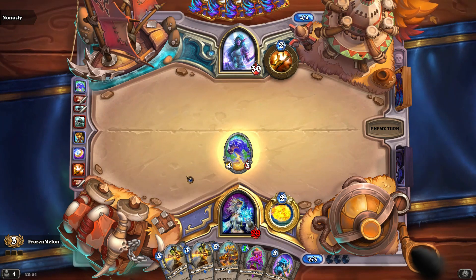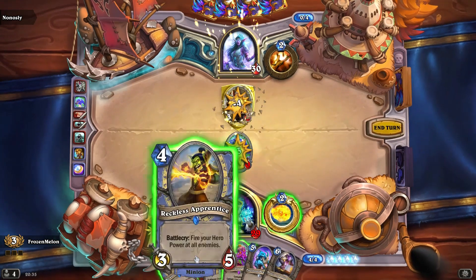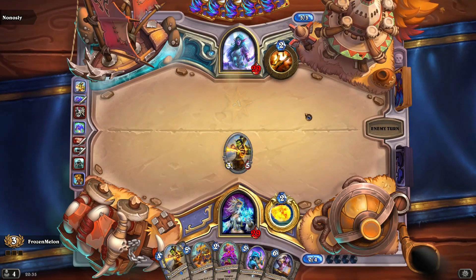Now he's got a 5-health minion and I get to ping that down. It would be nice if I get to corrupt this. So I'm making really good efficient plays here at the moment — it's quite nice. My hand is filling out nicely. If he plays a 4-health minion I get to hit and ping; if not I can just rush in.